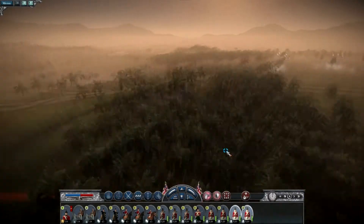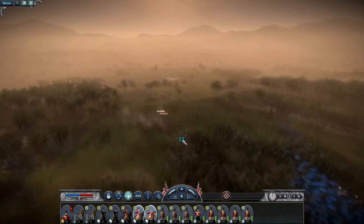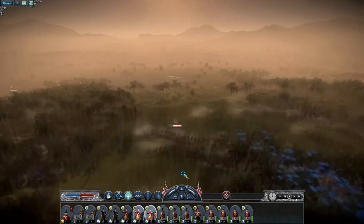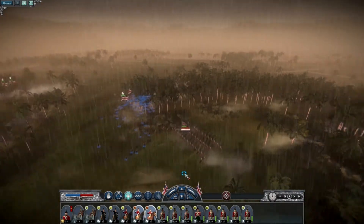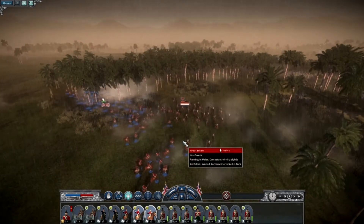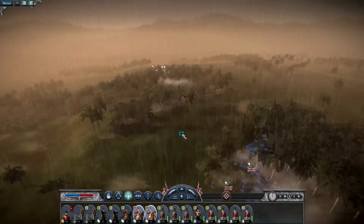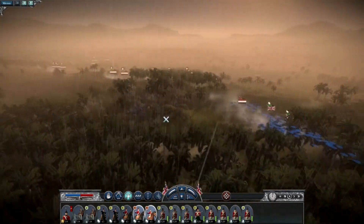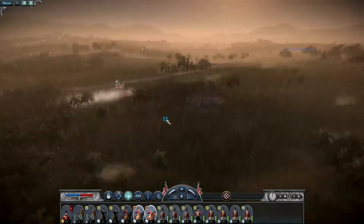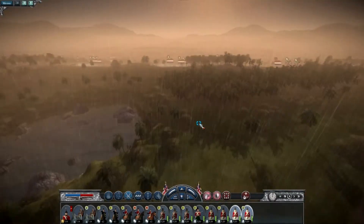We've got some more line infantry and some cavalry - set these to attack. We've got their left flank, actually behind them already. Their morale has gone down because we have the advantage on the charge and unit size. Taking out their cavalry is always a plus - cavalry is absolutely devastating against infantry in this game.